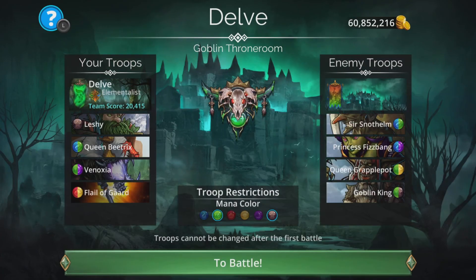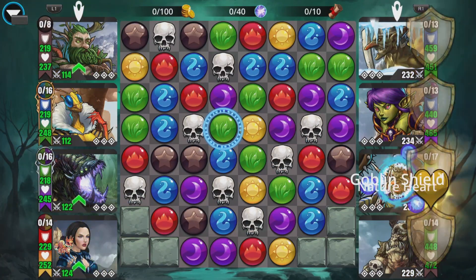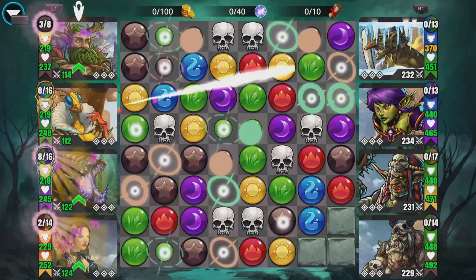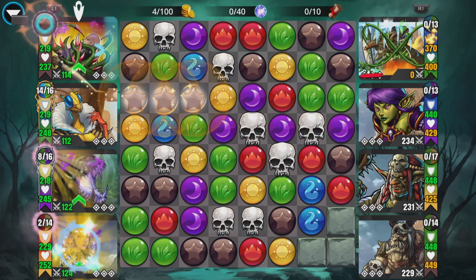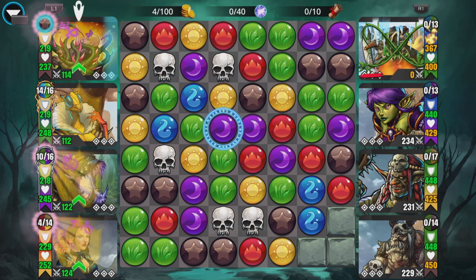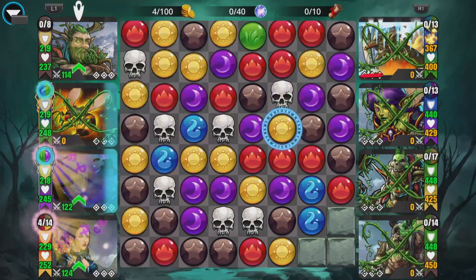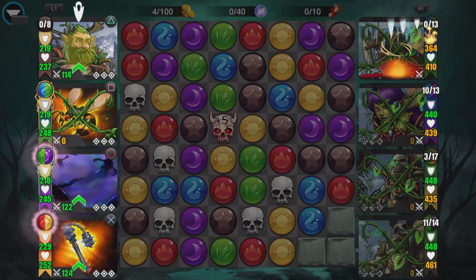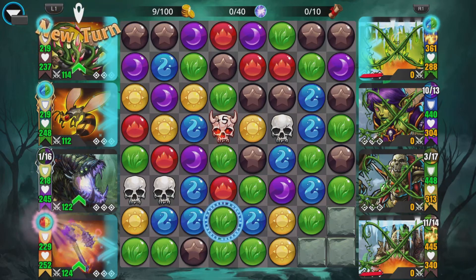All right, let's trot across to this Queen Grapplepot goblin room. The goblins want to play loopy-doopy — we might have been frozen straight away because of the benefits of Elementalist. We've already got our first Queen B up, which is really cool. Let's get Leshy up so we get some protection from those skulls if they should recover — they've already got entangled anyway, it just makes it extra safe. Benefits of Elementalist — everybody's entangled, they're going to get stunned, frozen and burnt with every four-match as well.